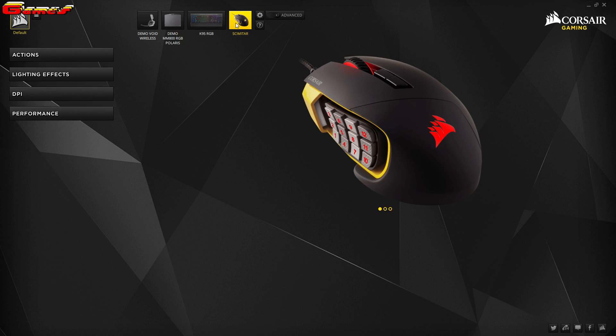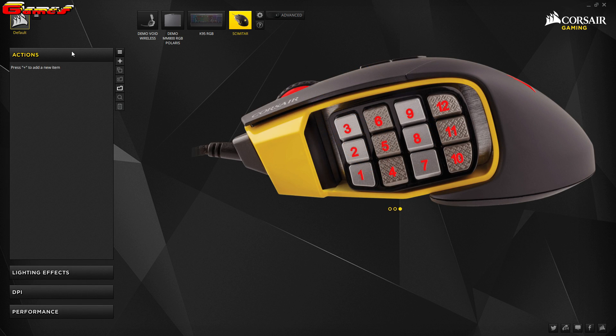Now click onto the picture of your mouse button once again and you should now have this screen. Click onto the actions option and you should be presented with a screen like this. If you have anything listed that says macro, then you are probably having the same issue that I was.